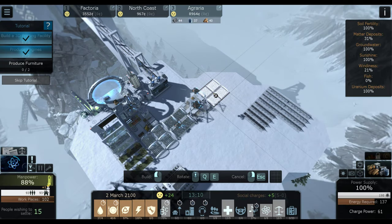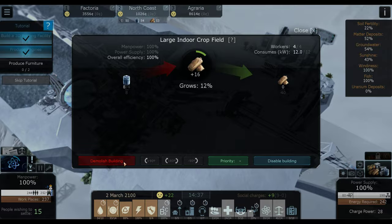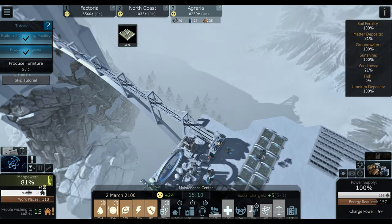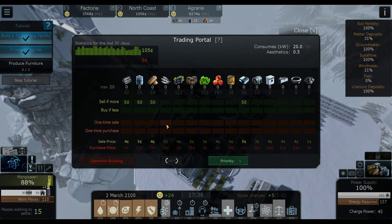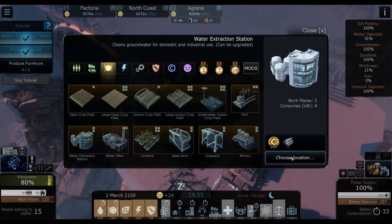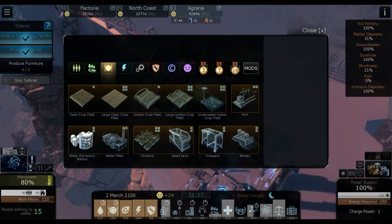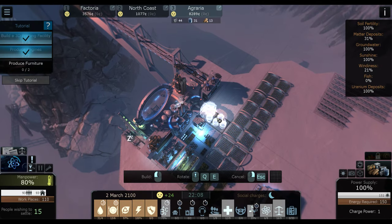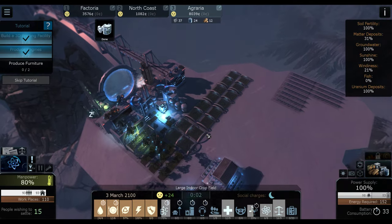I'm going to go ahead and make four of these guys, then demolish these, and tell this guy to sell everything over 20 to there. We'll still tell this one to sell with more than 50, because trust me, I'm going to have a lot of this stuff. I'm also going to need some more groundwater over here — but probably not. Once we get the pipeline I'll be okay, but until then we're going to need some more water to support all these farms.